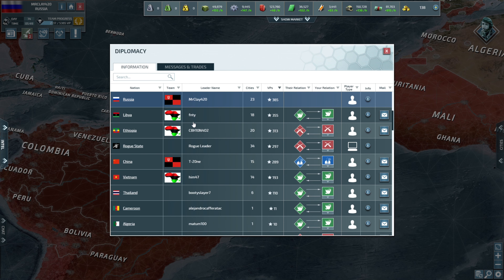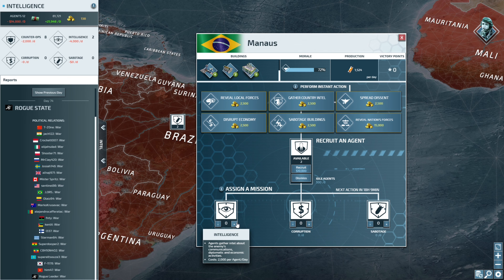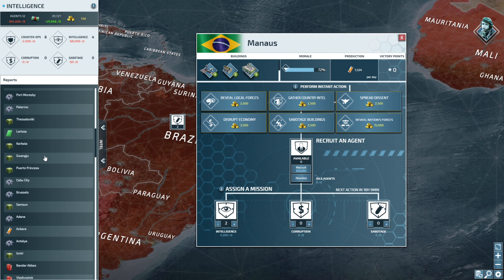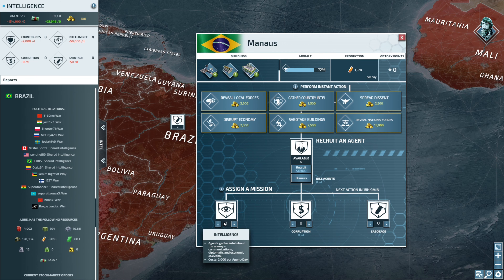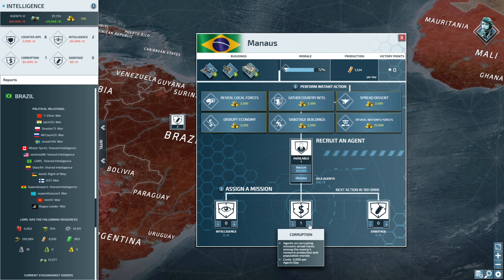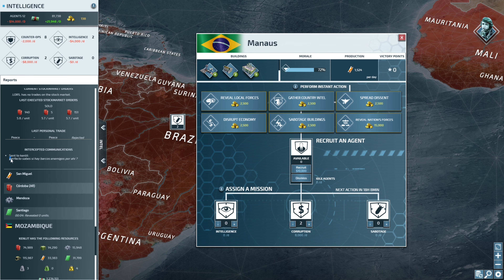The different types of spies you can send are: Intelligence, which will reveal the units in that city or surrounding lands, interrupt messages between other players, let you see what they're talking about, show what they're researching, and show all their black market trades — that's pretty useful.